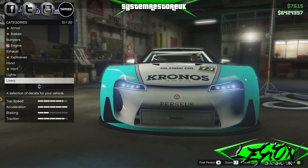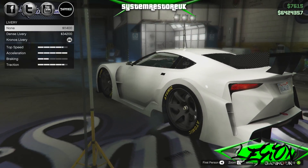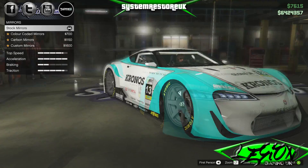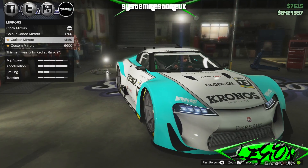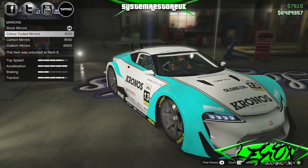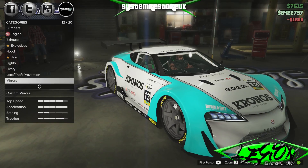Next on the list we've got the liveries — the Dense livery and the Kronos livery, or none. Doesn't look too bad without the liveries on, actually, but we'll have a play around with those. Mirrors: colour-coded mirrors $700, carbon mirrors $1,150, and custom mirrors $1,600. Those custom ones look tiny. I'm not sure whether I can justify spending $1,600 on something you can't see. But we'll put them on anyway — we're not breaking the bank. Number plate — we're going to go yellow and black. No System Restore UK plates on this one.